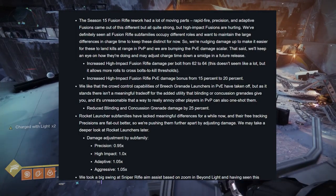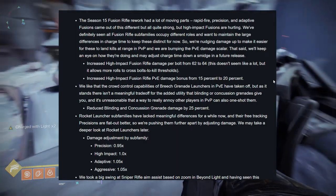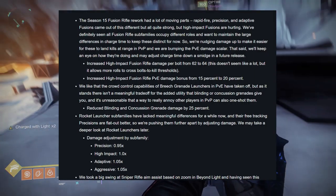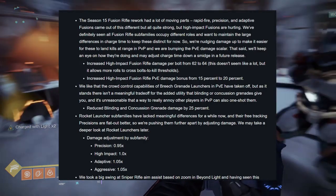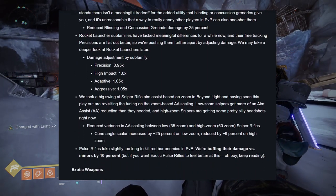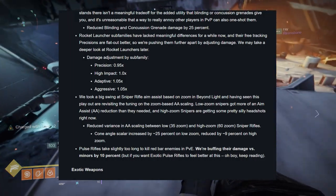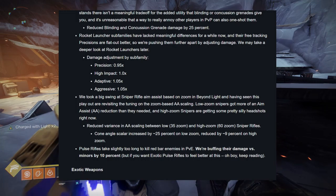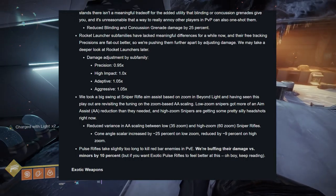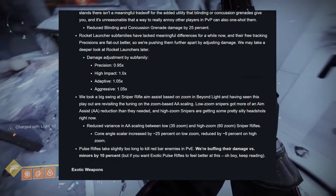Bungie likes the crowd control capabilities of breach grenade launchers in PvE but says there isn't a meaningful tradeoff for the added utility of blinding and concussion grenades — and it's unreasonable that something annoying in PvP can also one-shot people. Blinding and concussion grenade damage is being reduced by 25%. On rocket launchers: precision and free-tracking rockets are being pushed further apart by adjusting damage — precision is 0.95 scalar, high impact is 1.01, adaptive is 1.05, and aggressive is 1.05.